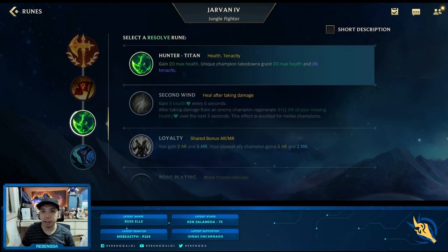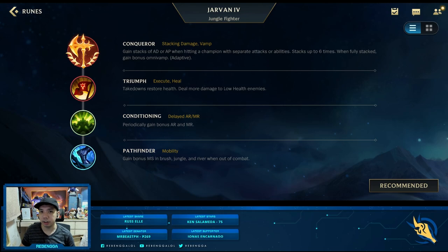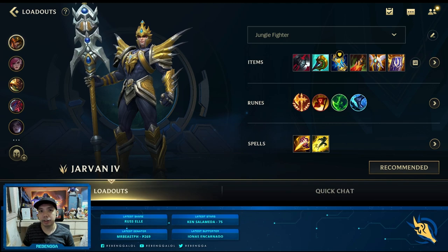The third rune I would go for is Hunter Titan. This is great if they have a lot of crowd control. But if they don't have much CC, you could go for Conditioning so that you would be tankier in the late game. The last rune I would go for is Pathfinder — Jarvan has really strong ganking and Pathfinder enhances this a lot, making his ganks even better. An alternative is Mastermind: if you think you have a strong early game and can snowball by getting objectives, Mastermind allows you to secure those objectives faster. That's it for Jarvan's runes and items.